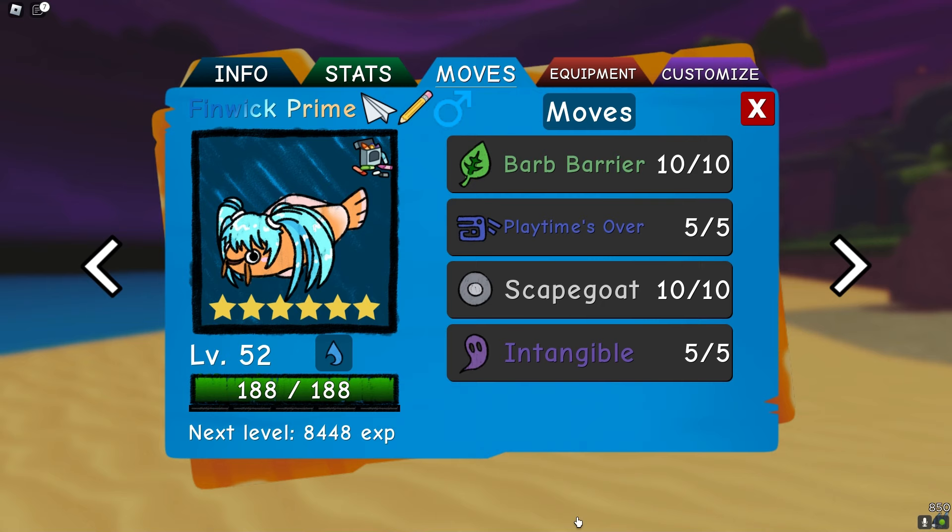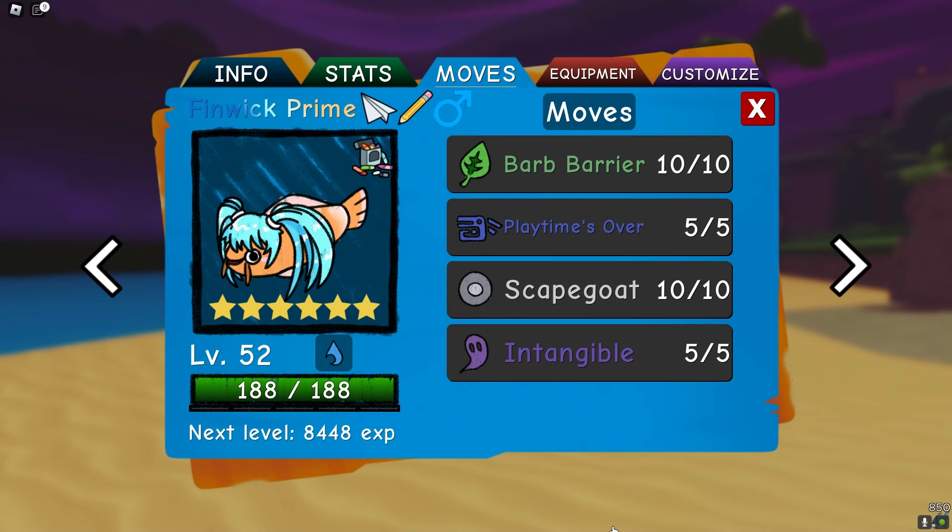This is very, very broken. So what Intangible does is when you use the move, it makes you invincible for the next turn. And what you can do is the turn after you use Intangible, you'll be invincible, meaning you can self-scapegoat.